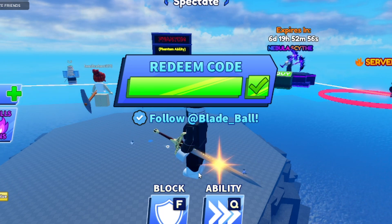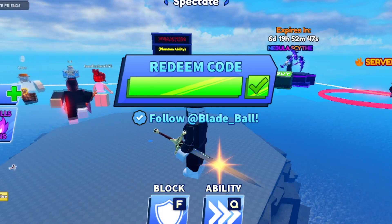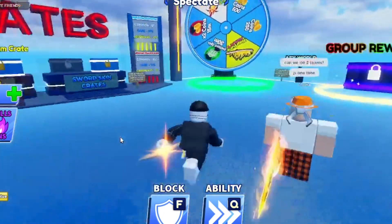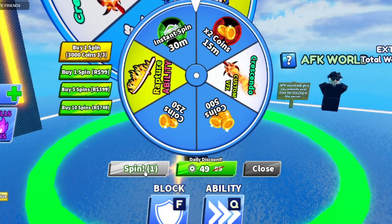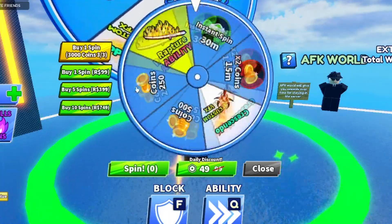Get all those codes for yourselves. If any new codes come out I will update you — make sure you subscribe and turn on post notifications. Now let's go for a spin since we got a free one. The code for the free spin is 'HappyHalloween.' Let's spin it and see what we get.